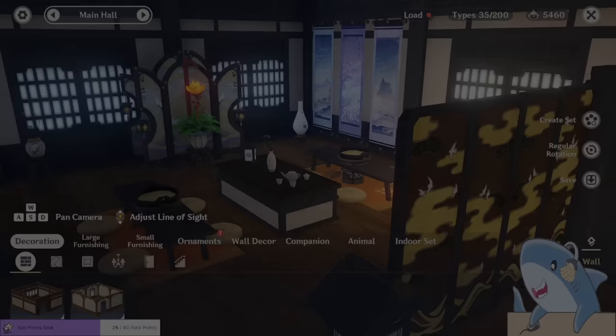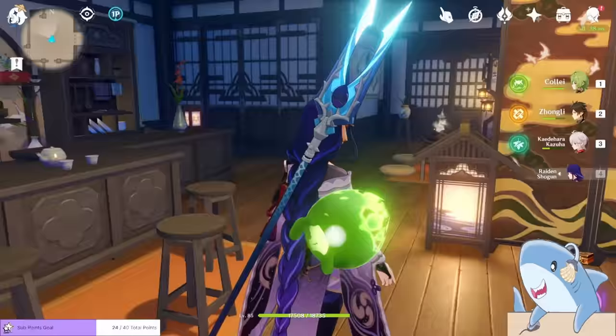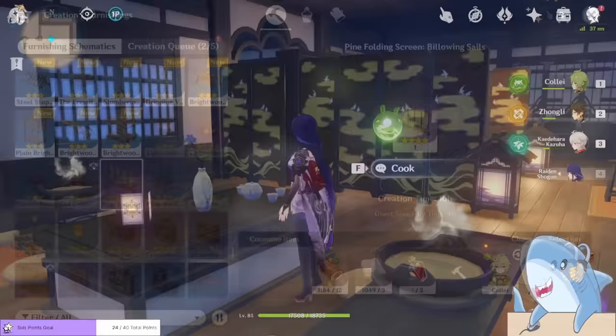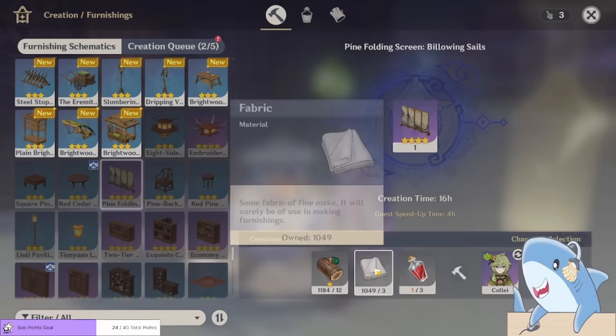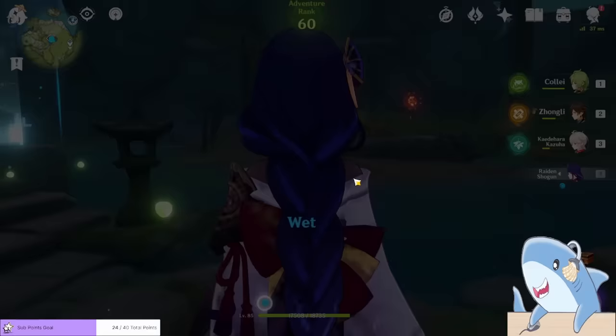Here's a big tip for teapot efficiency. You want a high amount of Adeptal Energy, but you also have to consider load. A lot of furnishings that give high amounts of Adeptal Energy also have a very high load, so we want something that gives good Adeptal Energy but has a very low load so we can place a lot of them. There's a furnishing called the Pine Folding Screen: Billowing Sails — a four-star purple indoor furnishing that takes up almost no load, can be stacked back to back, and gives a good amount of Adeptal Energy. Craft a lot of these. A great place to farm pine lumber is Wu Wang Hill.